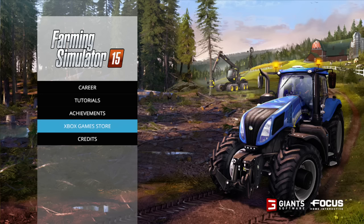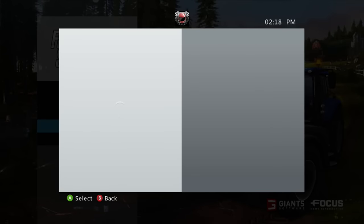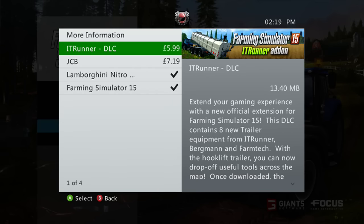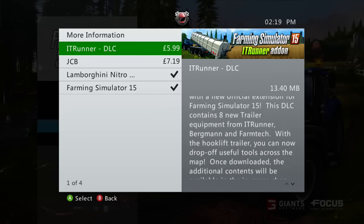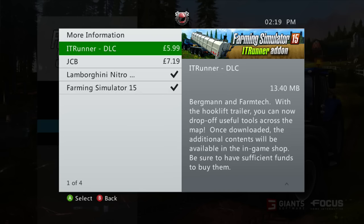Alright guys, we're RamptMK4 here, just a quick little video. Today I was snooping around on the Xbox store on the PC and seen that the DLCs are out. So if you go to your Xbox game store — there we go — we've got the I-Runner pack, which is basically the hook lift system with different attachments that go on it. It's pretty cool, I've got this on the PC and use it quite a lot.